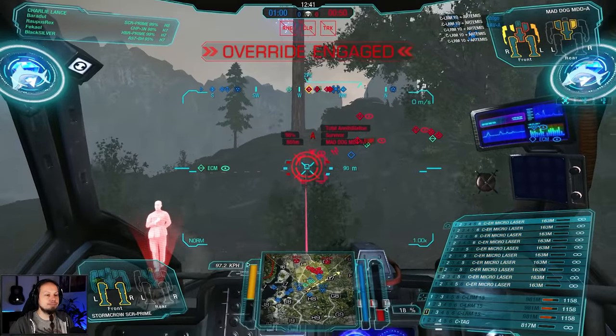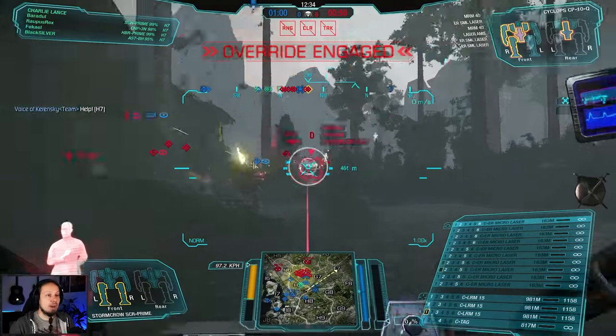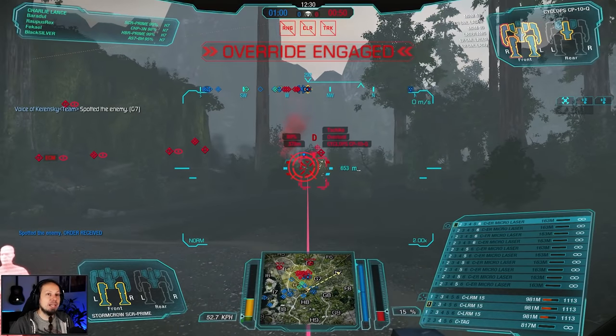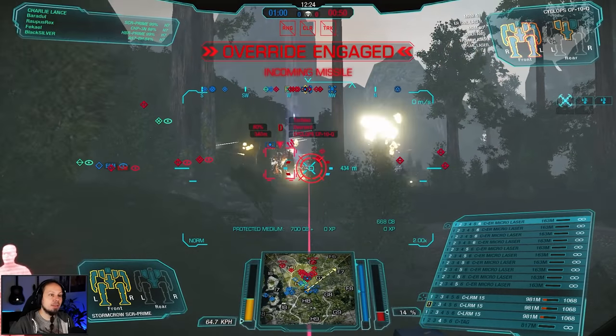A bit of indirect fire early on, and then we're gonna move over to the right side. Because as you can see, there is a fight about to unfold and this is where I wanna be. There's a Cyclops — hello Cyclops, that's 400 meters. That's perfect. Again, no time to really get back to cover, but he's pushing us though.